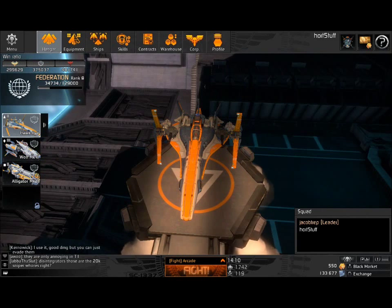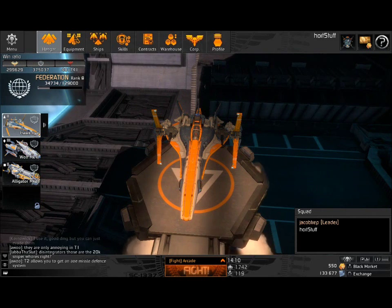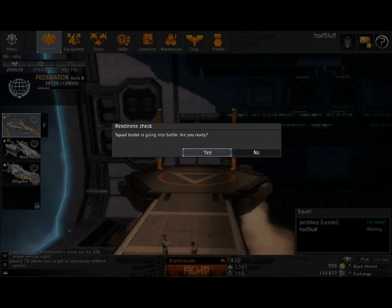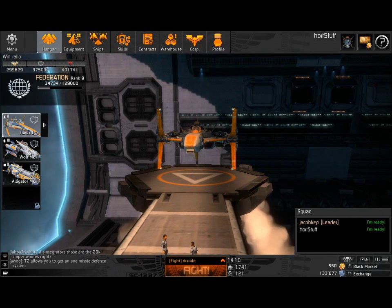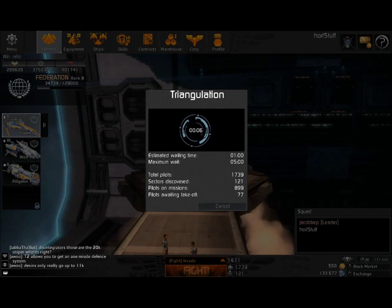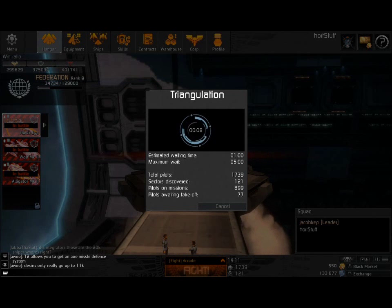Without further ado, let's go ahead and jump right in and show you what some of the combat looks like. Jake, go ahead and get us started. Now, as you can see, it says the total pilots is 1,700 right now. This game used to not have that many — used to be about 200 a day if you were lucky.